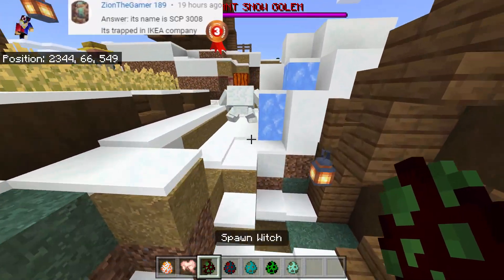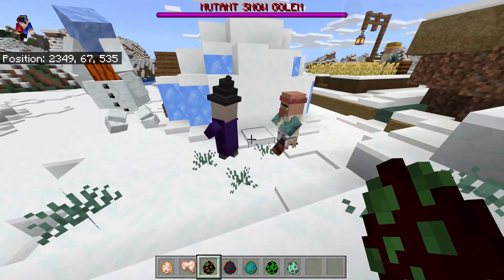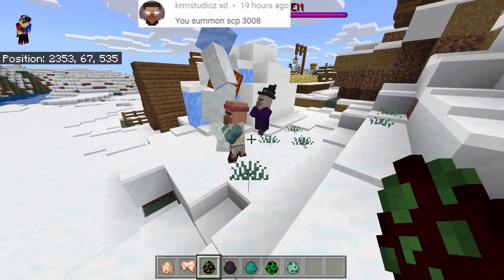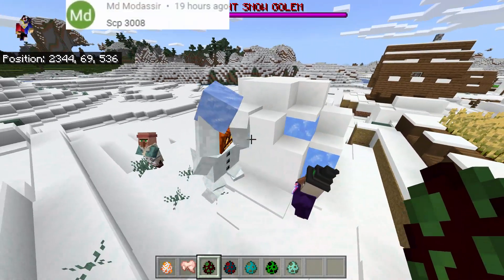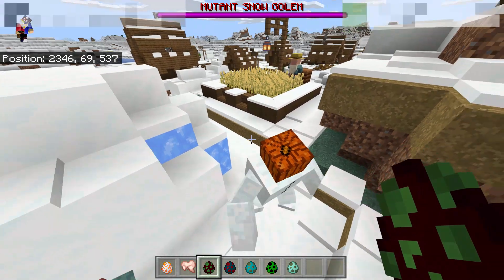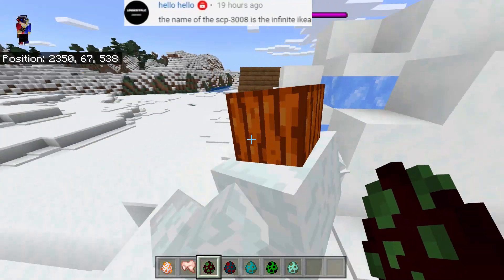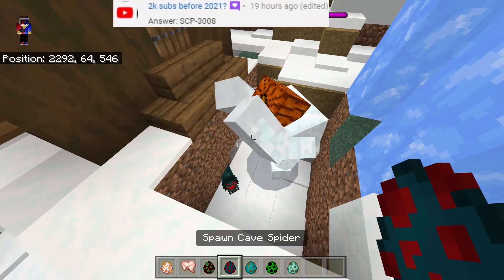Now let's see what will happen if we summon a hostile mob — like the witch. There we go. As you can see, it's attacking the witch, and that's how it attacks enemies. It's using a large blue eye right there, throwing ice. How about the spider?